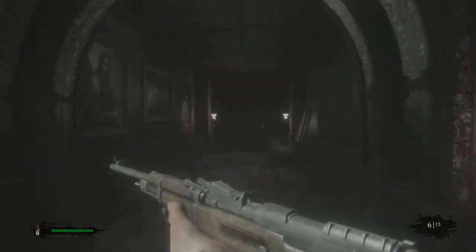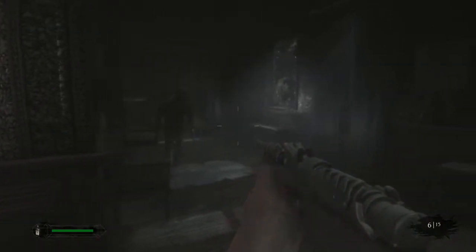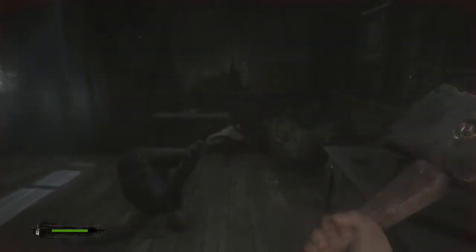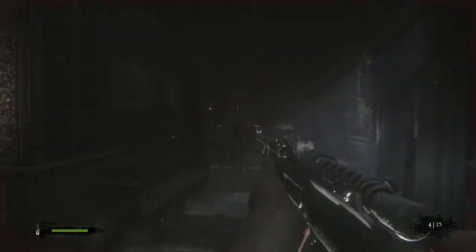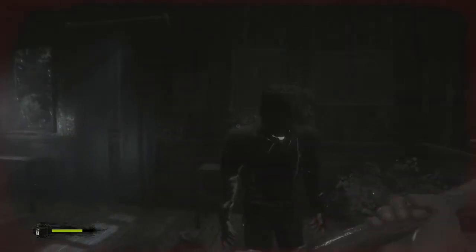I'm going to skip going out of my way for revolver ammo — I barely use the revolver in this run. It's worthless; takes like three headshots to kill a normal enemy with it. In the blocked door ahead there's rifle ammo — I'm going to get it because sometimes there's an enemy there. That was terrible; I wasn't sure if I missed the first shot so I went for a second. Could have been a lot worse.